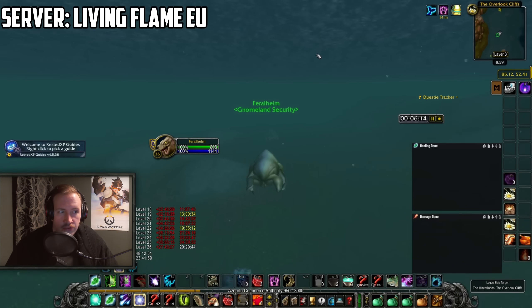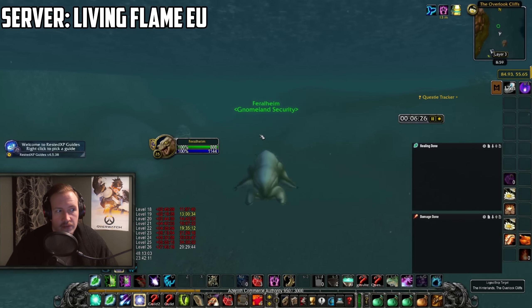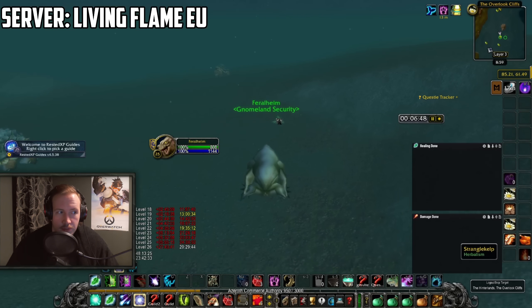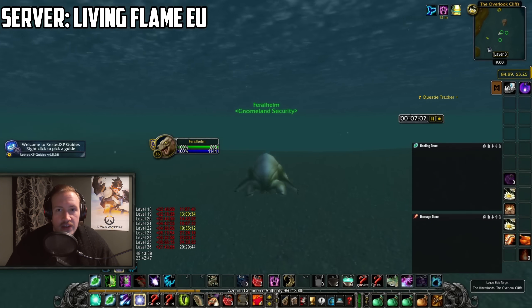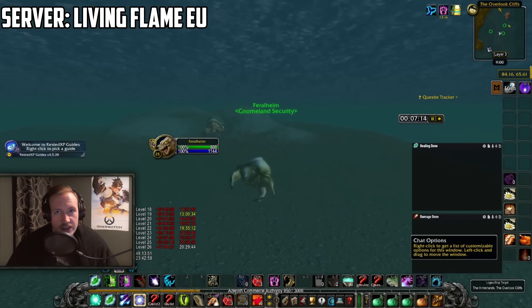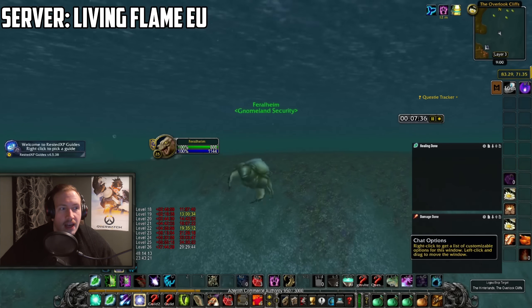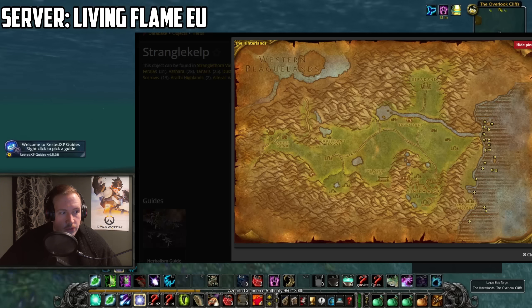Now for another profession farm — this one is very niche because it's a druid farm. You really want aquatic form to move faster in the water, and you're looking for Stranglekelp. It's a very chill farm and even though it might look ineffective, we ended up making exactly 12 gold per hour — the same as the spider cave. The spider cave can be more hectic with mobs and people, whereas here there was absolutely no one around. The location is in the Hinterlands, and it's actually easy to get there — you farm on the shore of a level 50 zone, but all the mobs are neutral so you'll never be attacked.